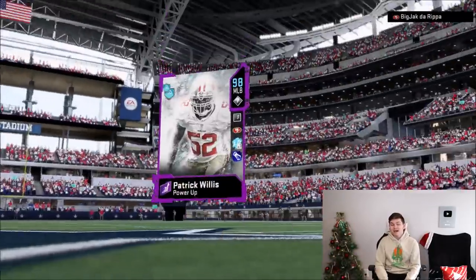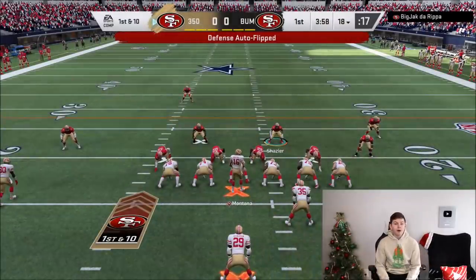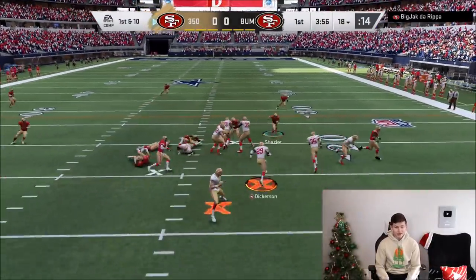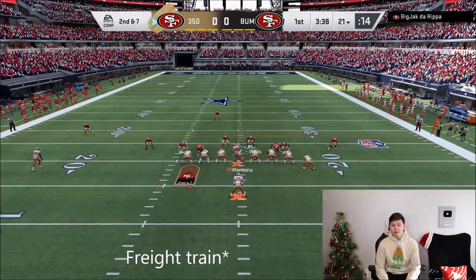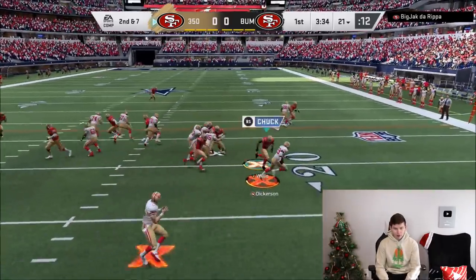It looks like that's my opponent's top 3 — definitely a pretty solid team. There's my top 3. My opponent has Montana with the NFL 100 fuel activated, and he's also got Eric Dickerson, so that is going to be a big issue. He has Enforcer on, basically guaranteeing that he's going to break every single first tackle attempt when he runs the ball.